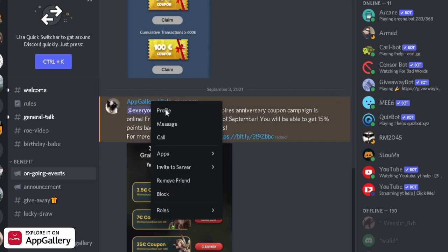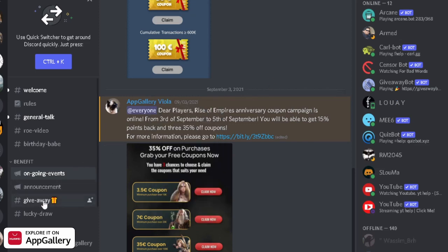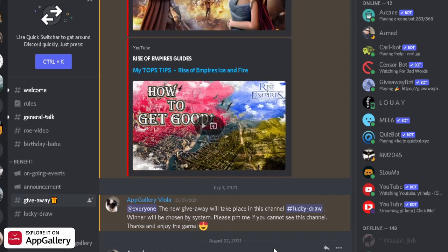You can join the Discord channel from the link in the description and contact the admin to get the VIP link. While you are in the Discord channel, don't forget to check out the giveaway channel to see any active giveaways going on.